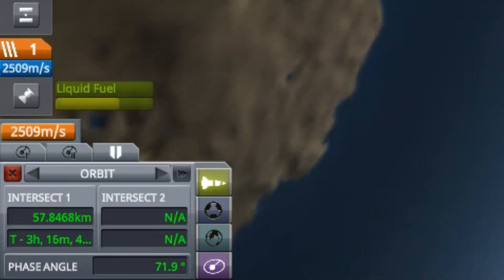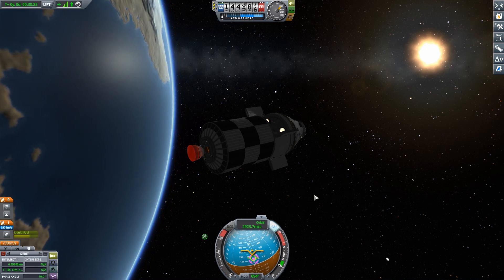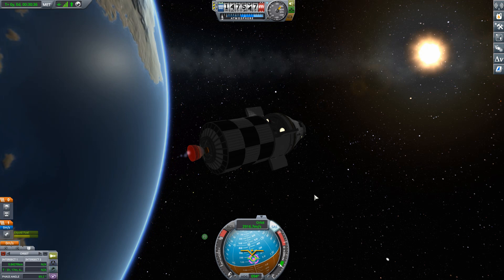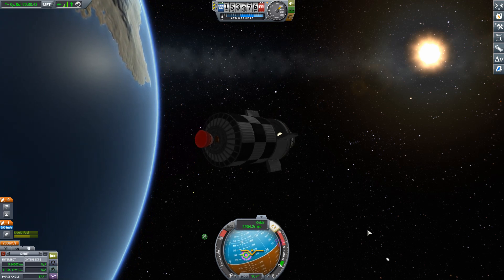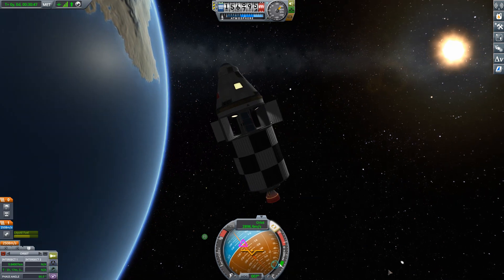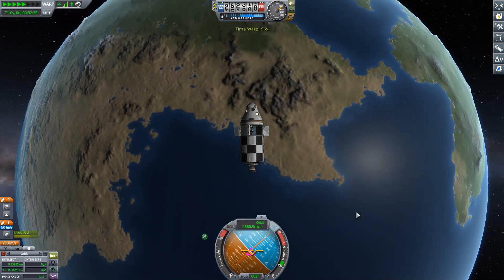I got it down to 7.5 kilometers before, and I should be able to do quite a bit better. Let's turn the thrust down so I can do this final tweaking just looking at the close approach distance. We got it down to 5.8 kilometers. Minimizing time in map view and maximizing time out here in the cockpit — to me that's always a good trade-off.